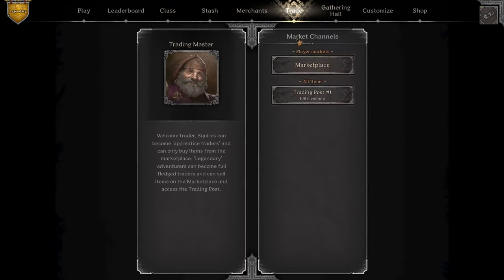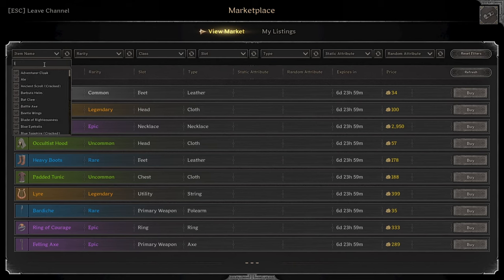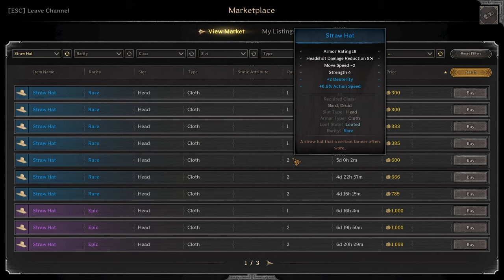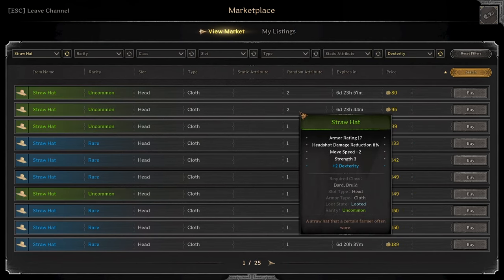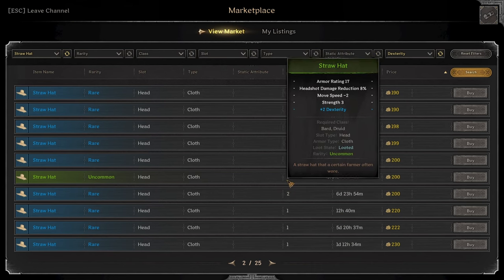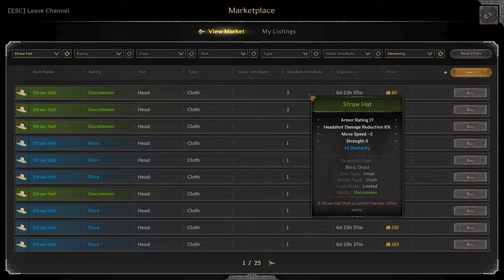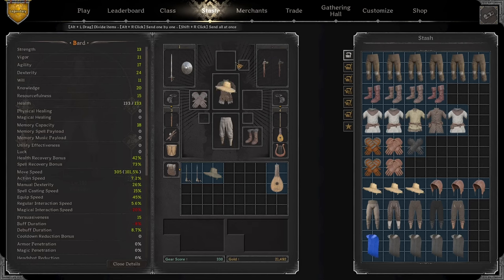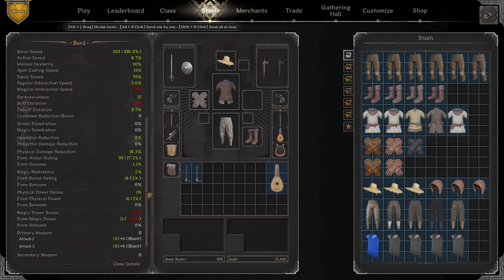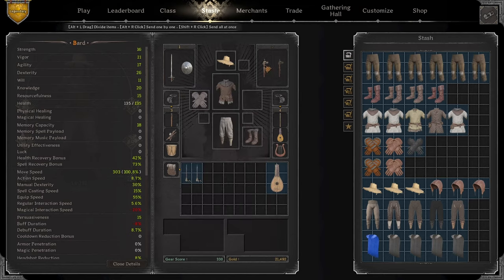Another thing you can always do if you're going budget is look into leather chalices or a feathered hat, so that way you can get all your knowledge requirements and prioritize the damage stats. We're going to go straw hat because we don't have any physical damage pieces yet. Since we're low on action speed, I want to go dex and action speed. 300 gold — might be a little expensive, but if we just go two dex and save money on the hat, let's just go for the 80 gold option. That puts us at 1,100 gold. We're at 135 HP, 303 move speed, and 8.7% action speed. We're at 1% physical power bonus, which is a little bit lower than usual.